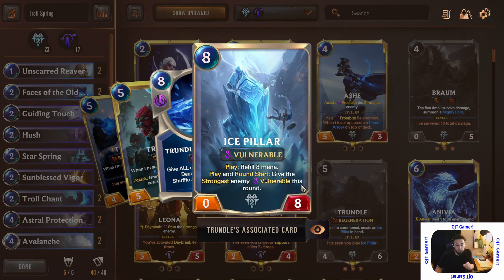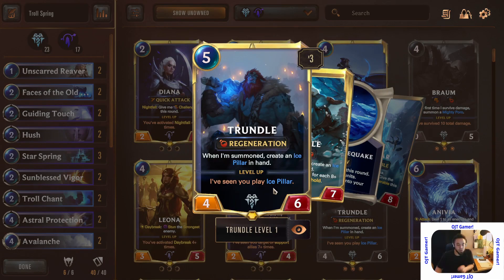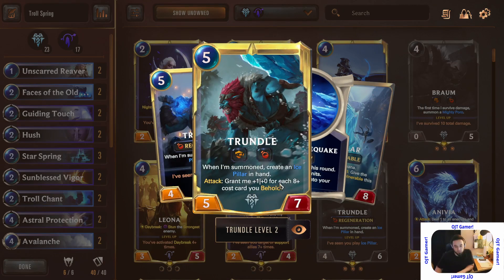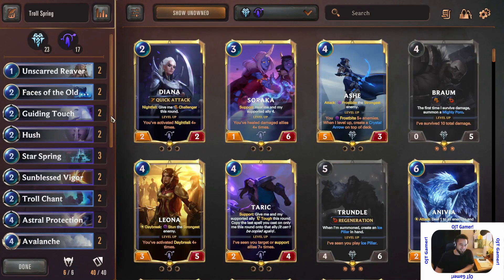He refills your mana to eight, which is really good. This card is a 0/8, no attack stats but a big body, gives the opponent's strongest enemy Vulnerable at round start, and the mana refill makes it almost like you play for free. You can give it a steroid for more defense and attack — it's just magnificent. It helps him level up too. You only have to do it once — once he's seen you play Ice Pillar, he levels up and gets an attack bonus and Overwhelm for beholding anything with an eight.